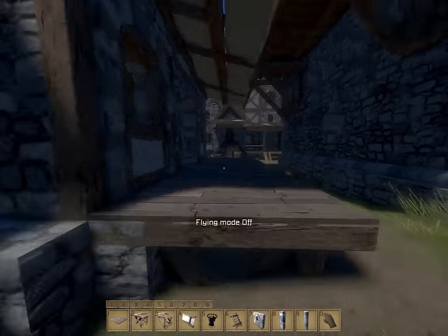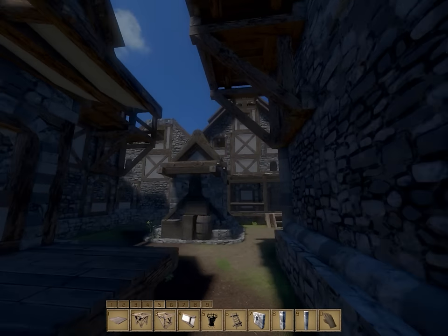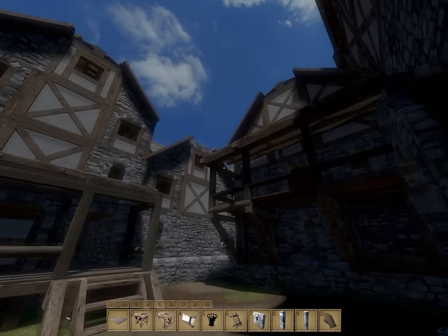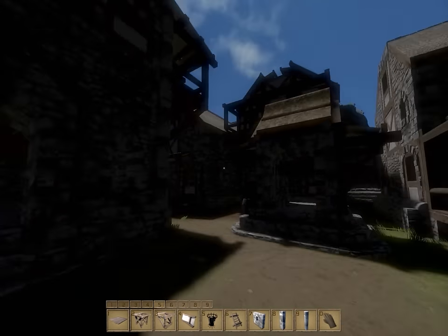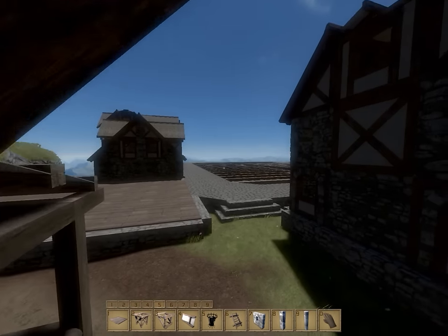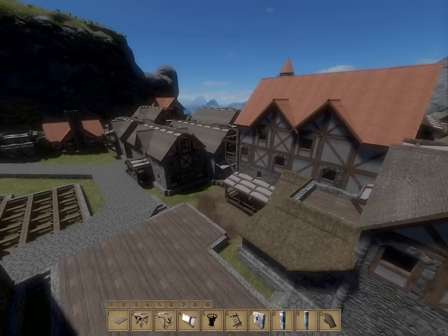The nice thing about this is the alleyway will look very tight and closed in. Sure, it's missing some railings on some of these porches, but this courtyard is actually one of my favorites right now, just from all the detail we were able to fit in here. This game is so beautiful, and even with such a limited block selection, it's amazing just the variation of shapes that we can do.